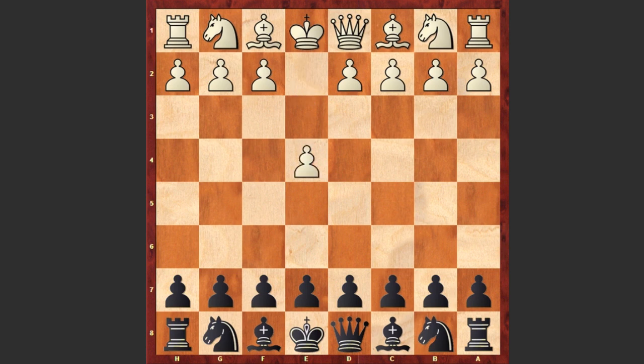Potemkin had the white pieces and he started with e4, c5 by Alekhin — the Sicilian Defense — and g3.